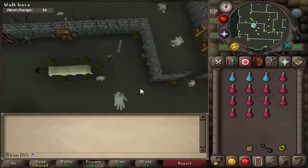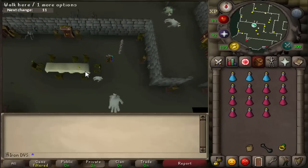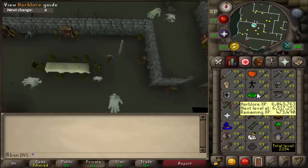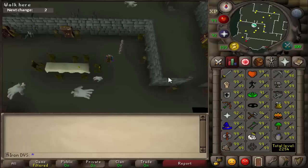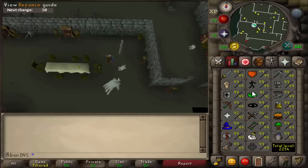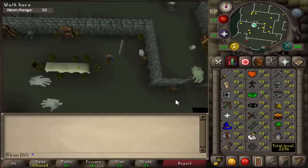Hey, welcome to loot from 25,000 aberrant specters. I figured I'd make this video because I need to do 25,000 kills for a herb blower anyway — that's probably about how much I need for 99 if you include the mole kills. This video is mainly going to be for iron men who want to kill aberrant specters to see how much herb XP to expect and what kind of herbs you actually get from killing this many.